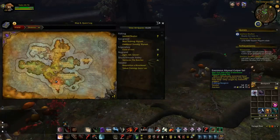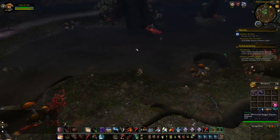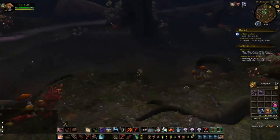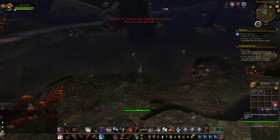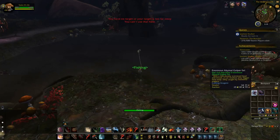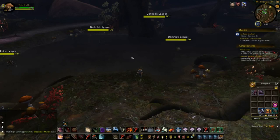Here we are in Spires of Arak, catching the Enormous Abyssal Gulper Eel. I'm just south of Crow's Crook neutral flight path, very easy to access for both Horde and Alliance, at coordinates 51, 34 in a spot called the Undergrowth. There are a few mobs flying around but none aggro at level 100 — it's definitely beneficial to be higher level so mobs won't aggro from as far away. I've got my Abyssal Gulper Eel bait on and I'm catching them consistently.